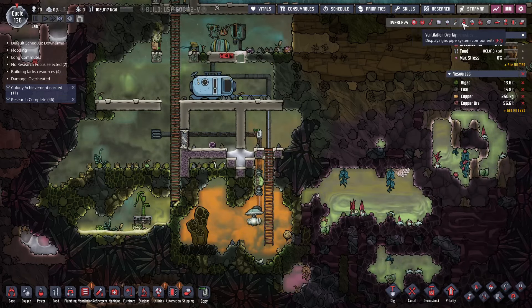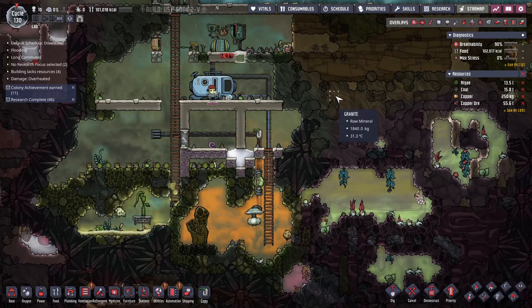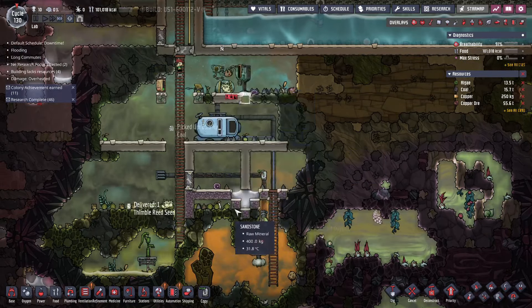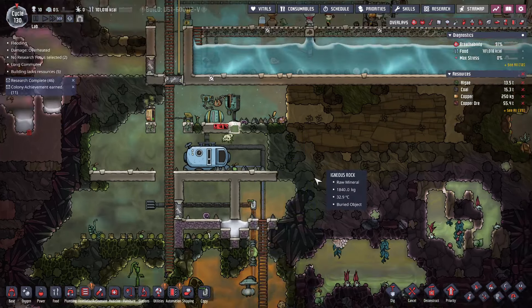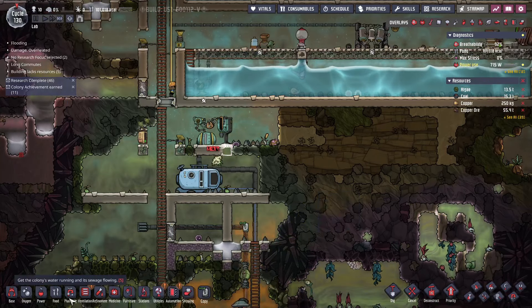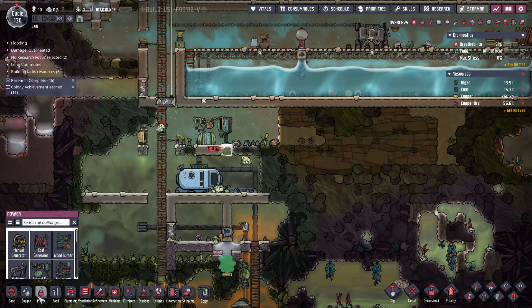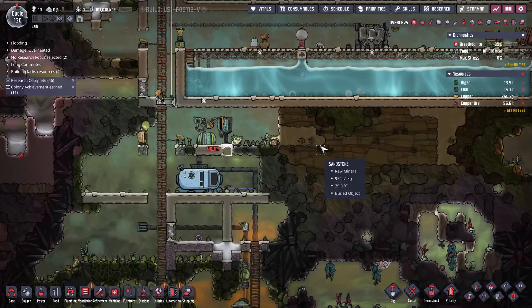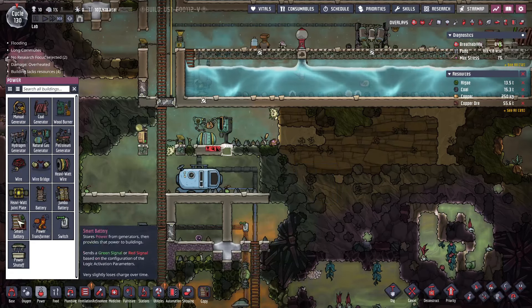Now we're getting our natural gas piped in here. We can use it in here — you calm down. I think we'll just store it in here. I'm curious to see if we have this automation wire hooked up correctly. I'm really scared to use the metal refinery because I don't know if I'll set it up right, but we'll see.